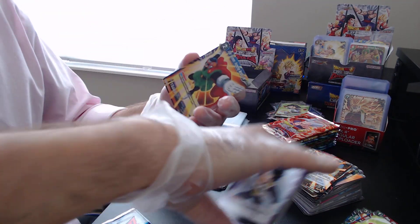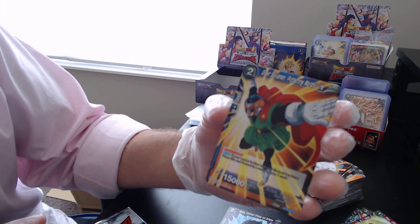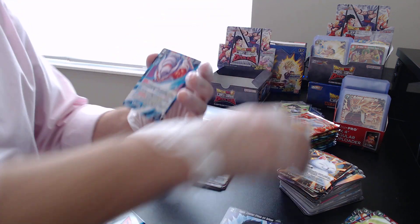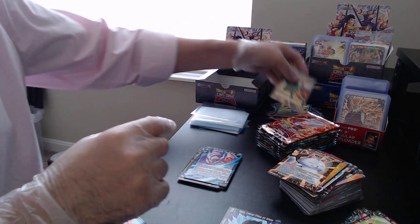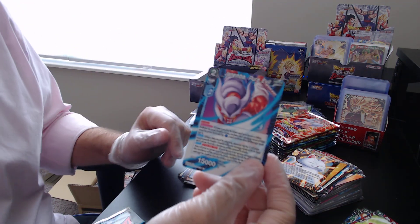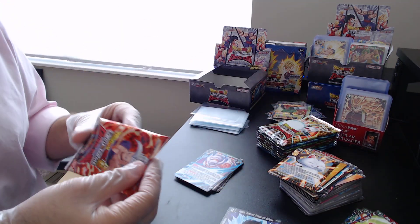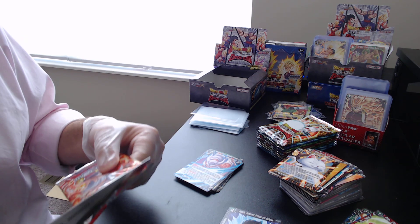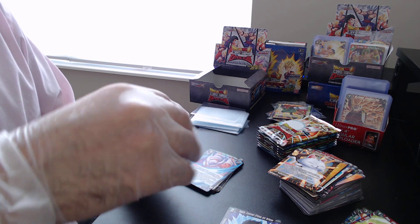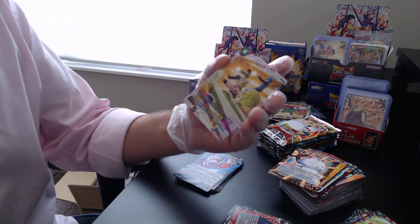Next pack — jump to the back. Three cards, but we did not get three out of three. Our foil for this one is Great Saiyaman, and our regular rare is Janemba. Actually, if you guys were here in the last video, there was a pack where we pulled this rare but also pulled the foil of this rare in the same pack. I don't know what the odds are for that but it's pretty exciting — I always like seeing unique things happen.